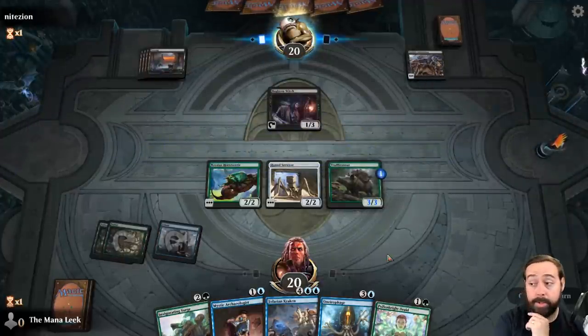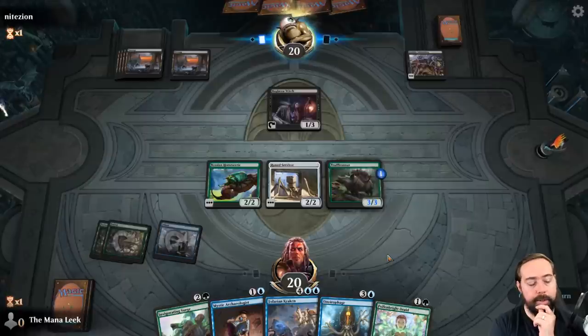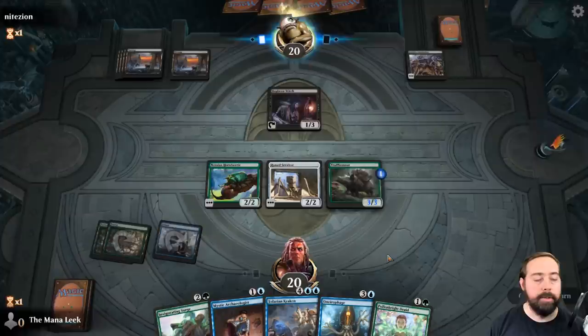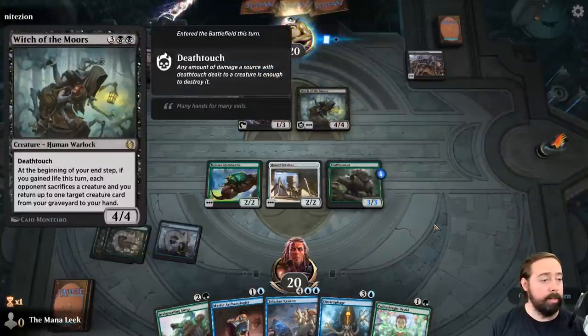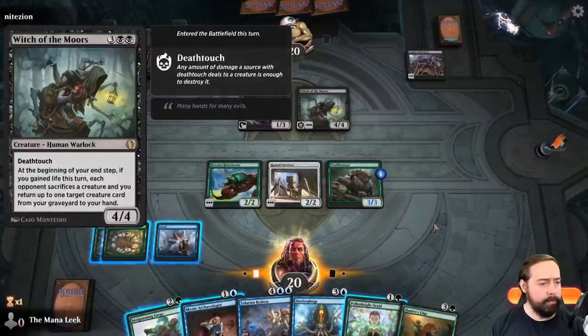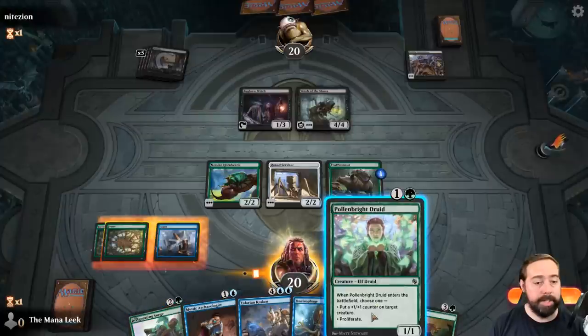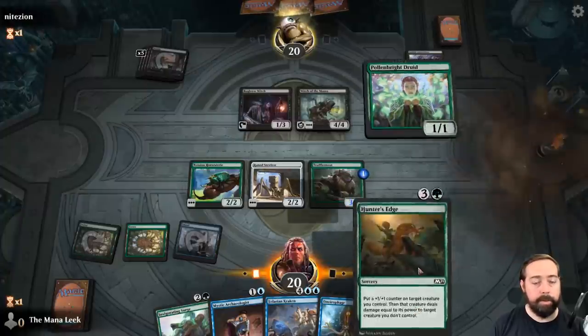Unfortunately this is also the only way to get the new Historic cards other than wildcard crafting — you can't just buy packs of Jumpstart. So if you want those cards and don't have the wildcards, you'll have to jump into Jumpstart to get them. You just get whatever random packs you have to choose from. Four-four deathtouch — at the beginning of their end step if they gained life, each opponent sacrifices a creature and they return a creature card from graveyard to hand. That works pretty well with Zombie Infestation. We're going to need to find our fourth land.